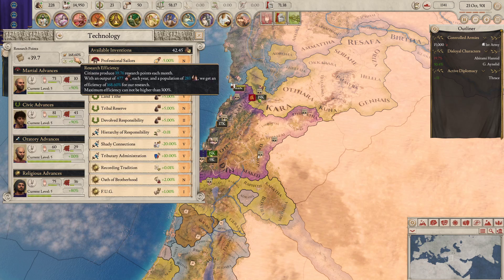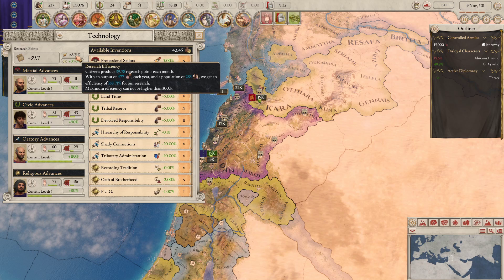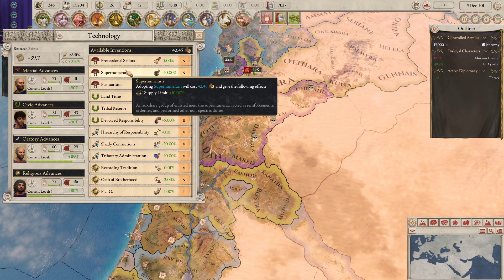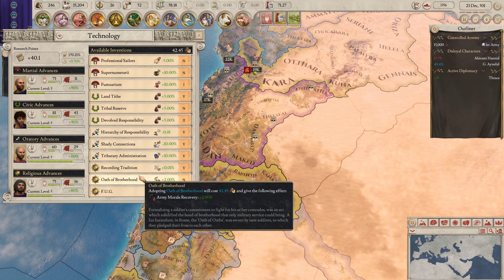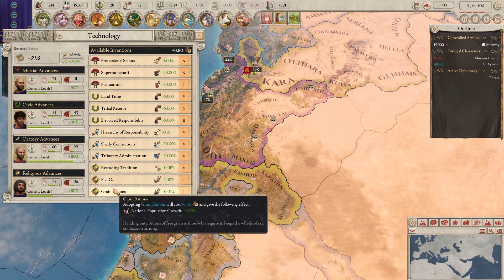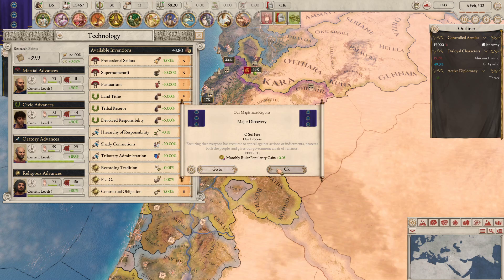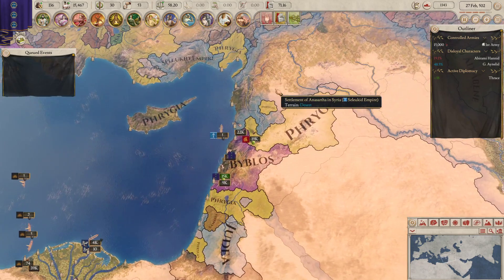What next? Is there any tech we could go for here? Supply limit could be cool. Army morale recovery could be nice — I'm going to go for that quickly. Grain rations could be pretty cool too. Let's go for some extra pop growth and ruler pop gain as well. That's more than enough. I want to keep a little bit of money in reserve in case somebody decides to declare war on us, notably the Seleucids.